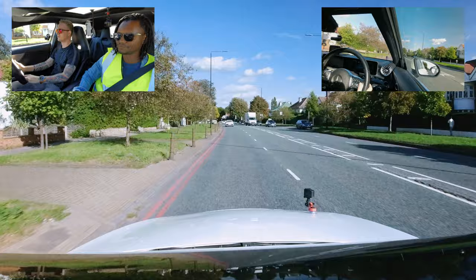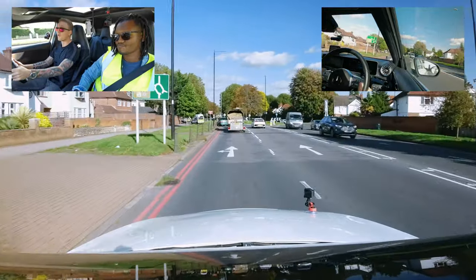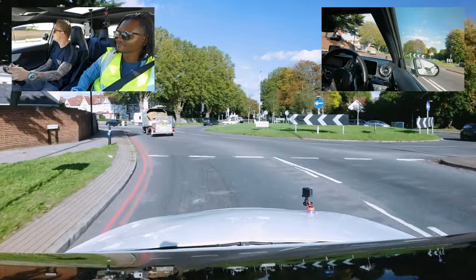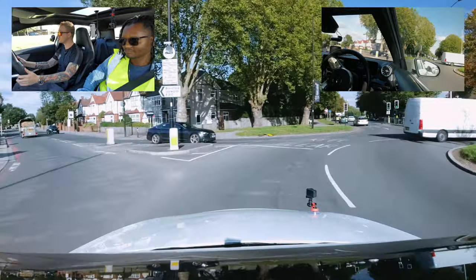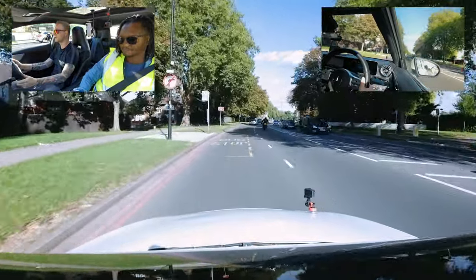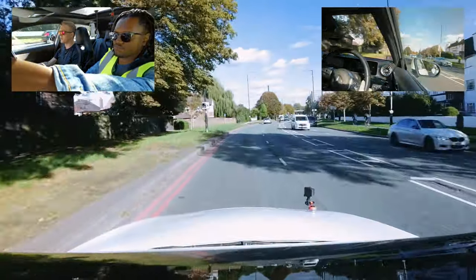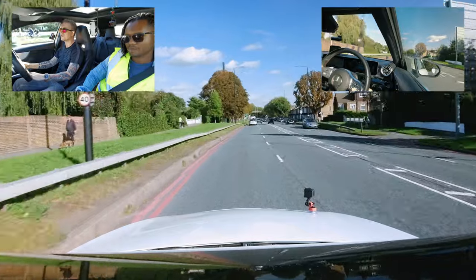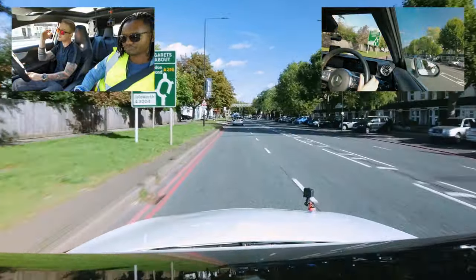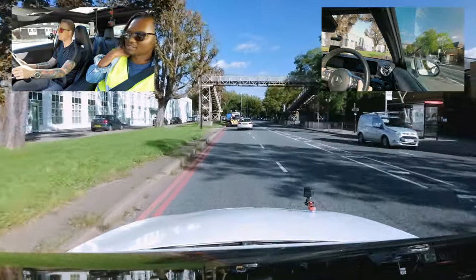Next roundabout: straight ahead, second exit. Important tip: always look for road markings at roundabouts so you know which lane to use. Worst case — if you find yourself in a left-only lane, follow the road markings and you can still pass your driving test. Safety is more important than following the direction given. Turning left, first exit at the next roundabout.